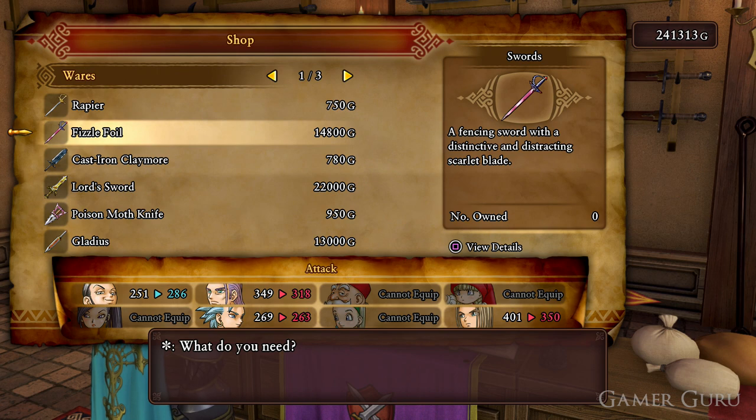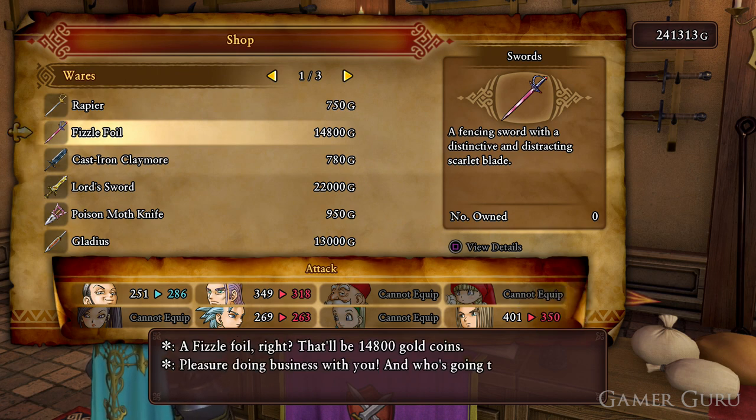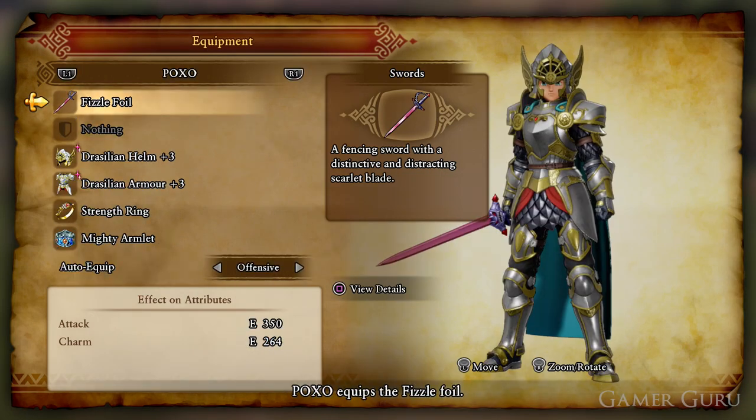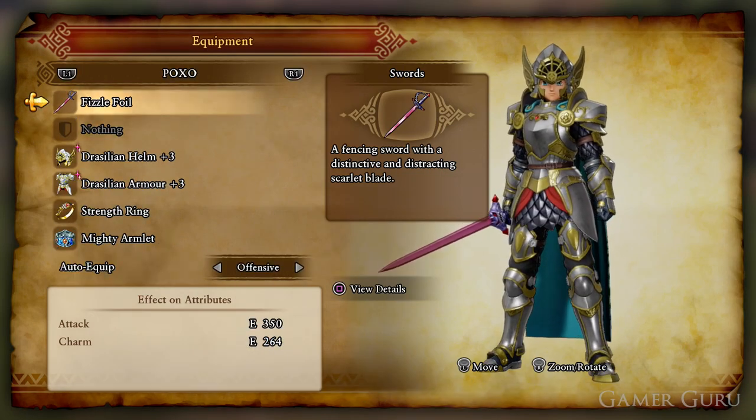It's around 14,000 gold coins, which shouldn't be too much of a problem, especially in post game. Once we've obtained the fissile foil, simply equip it and return to the NPC who gave us the side quest, and this should complete it, rewarding us with 5 mini medals.